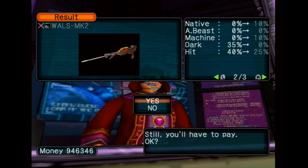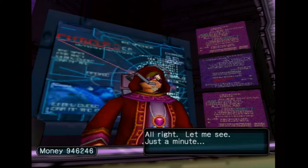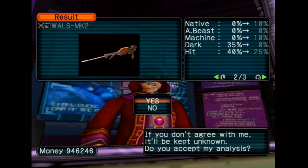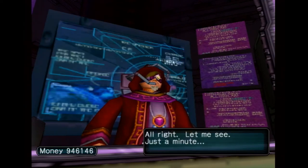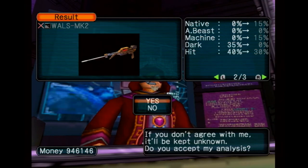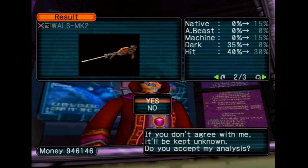What you're seeing me do here is having the Tekker identify the item, and if it doesn't have the stats that I want, I can go ahead and decline it, but I still have to pay the 100 Meseta. I'll keep trying until I get the stats that I want. The stat changes are entirely RNG based, so you might get it in a few tries if you're lucky, or you might have to try a lot of times if you're unlucky, but eventually you just have to keep trying.